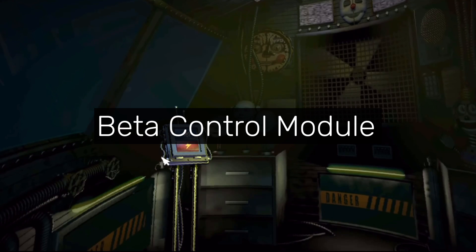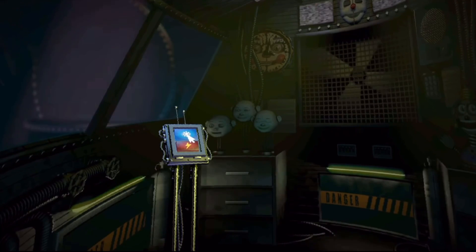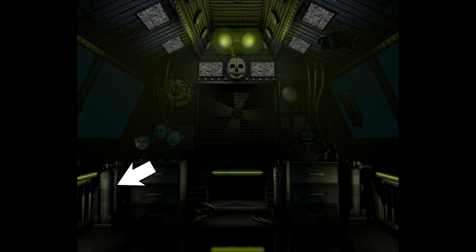"Beta Control Module" refers to an early design of the control module found in Sister Location's extras menu. The most notable difference is that the vents were originally going to be a bunch of steel bars instead of actual vents.